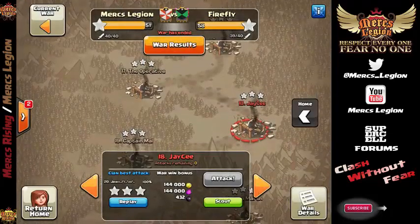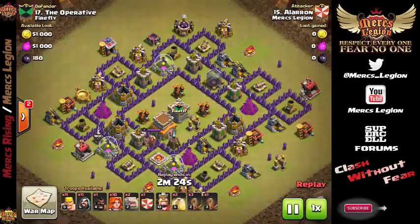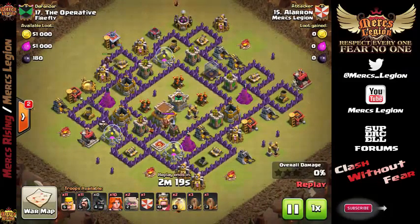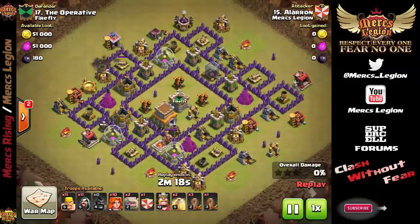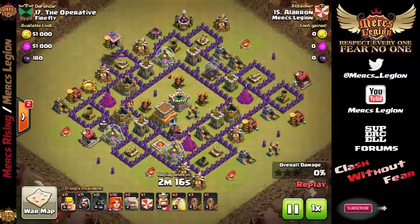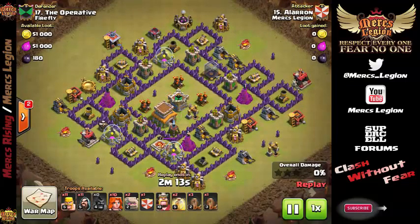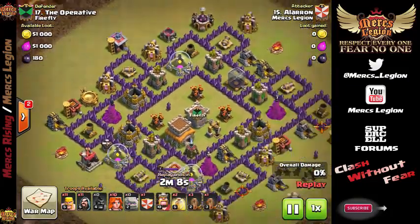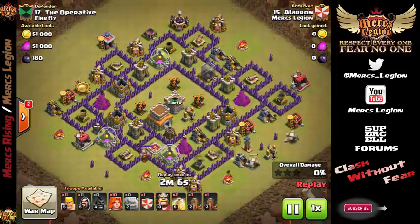Let's move on up. Got another Town Hall 8 I want to show you here by Aleron, doing a GoVawi — that's right folks, using Golems, Valkyries, and Wizards at Town Hall 8. This is really powerful to do, especially if you're bringing a couple of Max Valks in your Clan Castle. We did have a little bit of a fail there on the Hog — didn't quite get in far enough to get the Clan Castle. So what do you do?